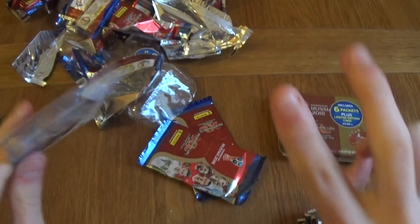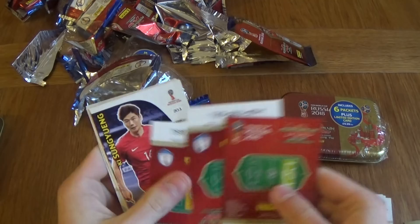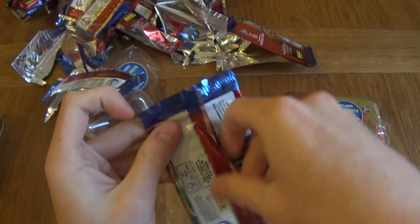Let's see what the next one is. Akinti, Varane. We've got Renato Tapia from Peru. That's what I like about this collection — we've got Peru, Panama, South Korea, Costa Rica. The lesser-known nations and lesser-known players still get into this collection, which I think is really cool. I've got to give props to Panini for doing that.